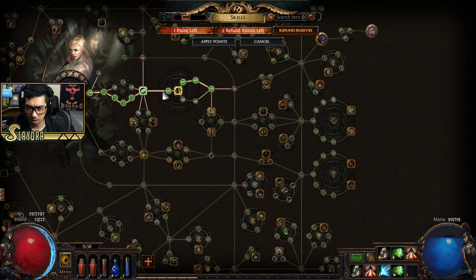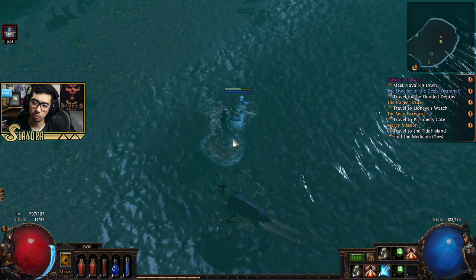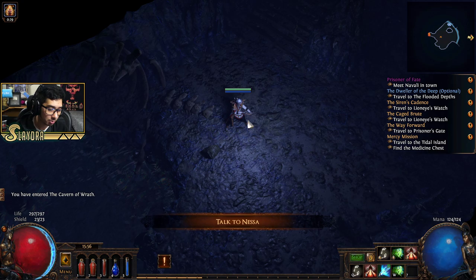Let's open up our skill tree. At this point you'll probably be around the same area as me. We're going to get the Aspect of the Lynx, then the Jewel Socket over here early on so I can gain Onslaught on kill, which gives us extra movement speed and just makes the character feel better. I also have a lot of attack speed because the game just feels better that way.